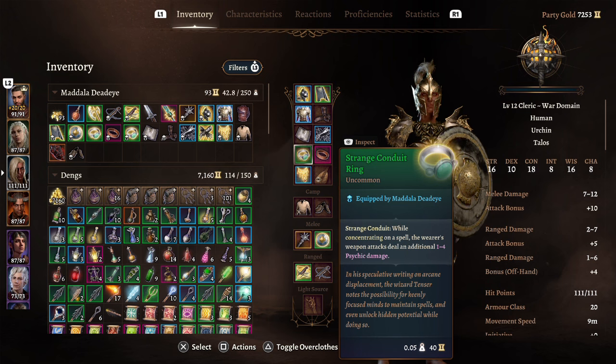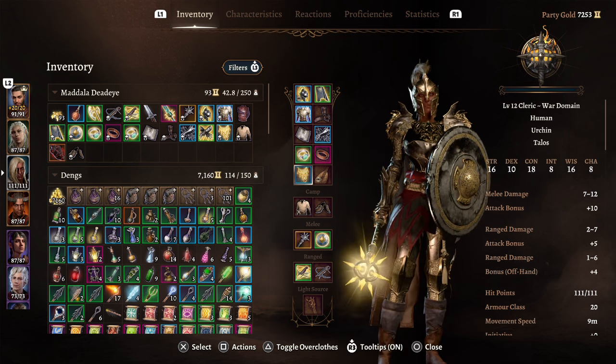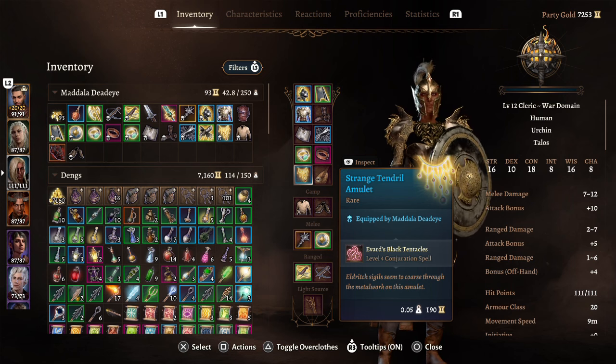The Strange Conduit Ring: while concentrating on a spell, weapon attacks deal an additional 1 to 4 psychic damage. I also really like the Strange Tendril Amulet — it lets you cast Evard's Black Tentacles, which is a concentration spell but one of the best spells in the game.